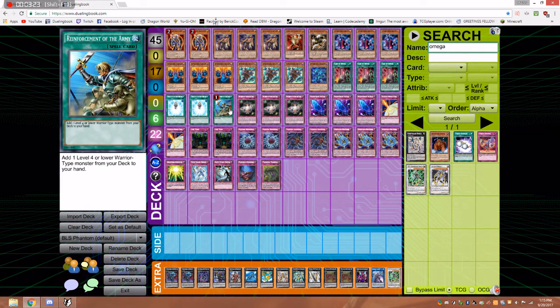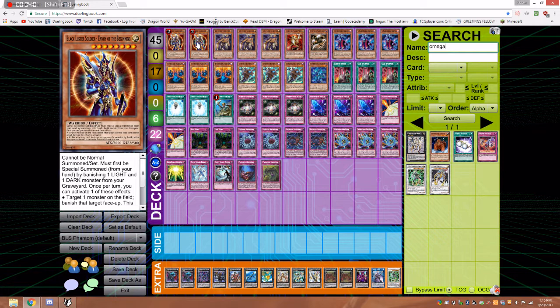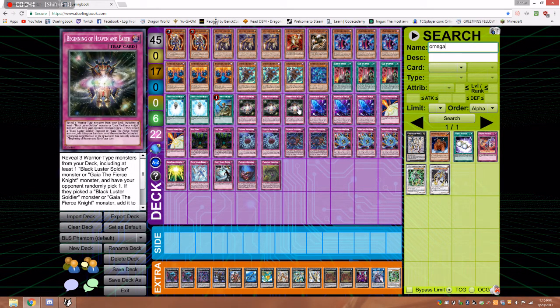And then one Rhoda, because all cards in this deck except one are Warriors. Then we got Beginning of Heaven and Earth. This is why I wanted to play the deck at all, and this is why I thought the concept was really cool. You reveal 3 Warriors from your deck, and at least one of them has to be Black Luster Soldier. You can actually reveal more than one. Then your opponent randomly chooses — so dice roll — and then if BLS was not picked, they all go to the graveyard, otherwise add it to your hand. So it has a small chance to grab BLS, or a 2-thirds chance if you want to go there. And in the graveyard it's fine, but then you're dumping 2 Phantom Knights. Ooh, that's spicy.